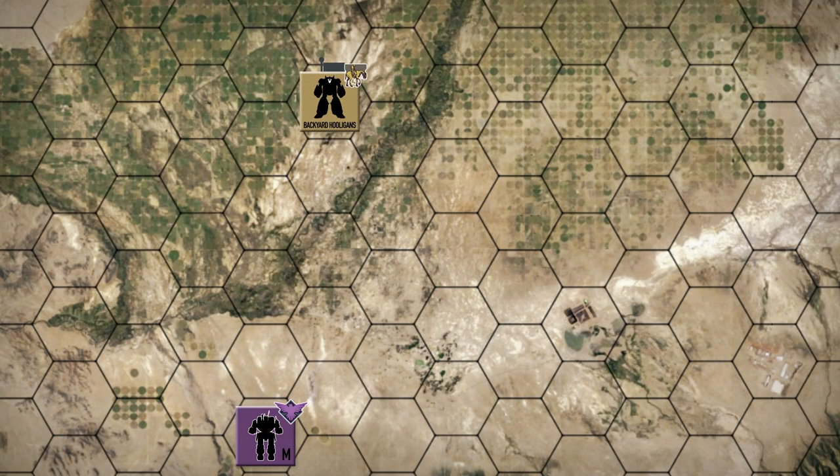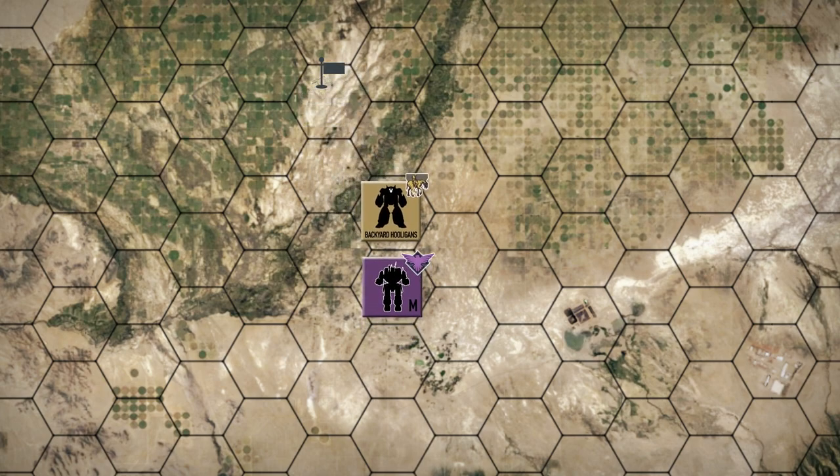Hey everybody, welcome back to the channel and another episode of the Battle for Astrakazi. After discovering that small Star League facility that contained a pair of Cyclone mechs, the Hooligans are making their way back to their main base. On their way back they were warned of a Merrick unit heading towards them, so now they're setting up to ambush that unit.